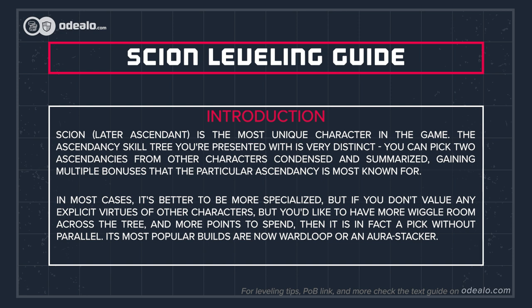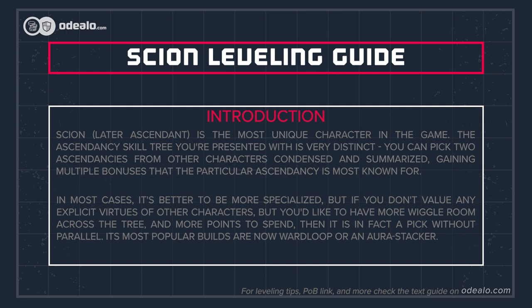but you'd like to have more wiggle room across the tree and more points to spend, then it is in fact a pick without parallel. Its most popular builds are now Wardloop or an Aura Stacker.